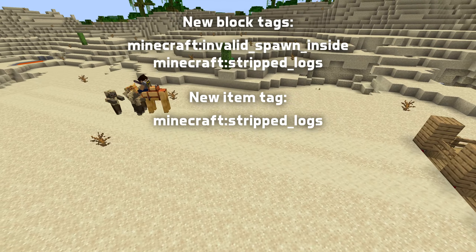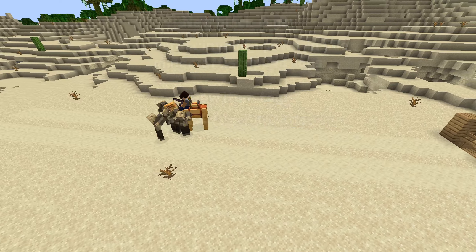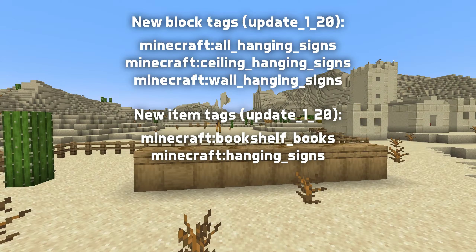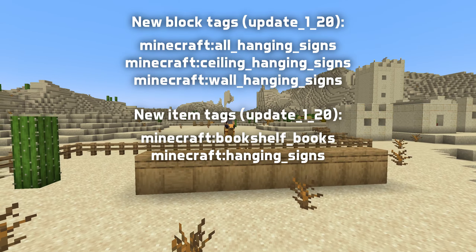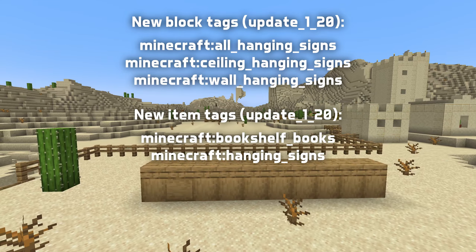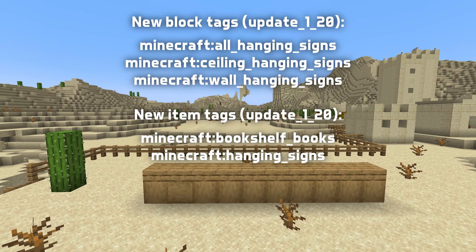Strip_logs also exists as an item tag. The built-in update120 datapack also has new block tags: all_hanging_signs, ceiling_hanging_signs and wall_hanging_signs, as well as the item tags hanging_signs and bookshelf_books.